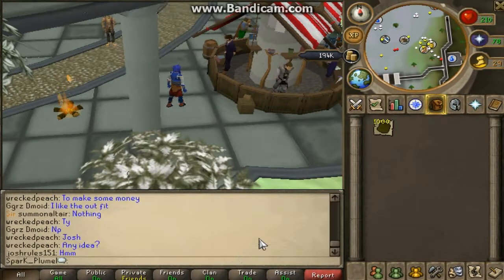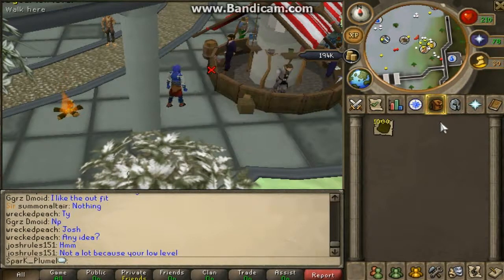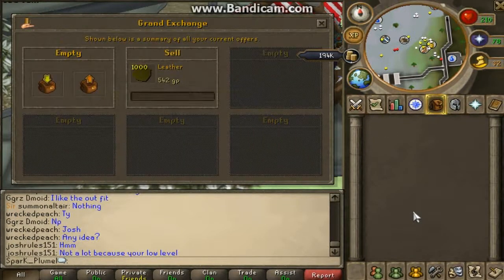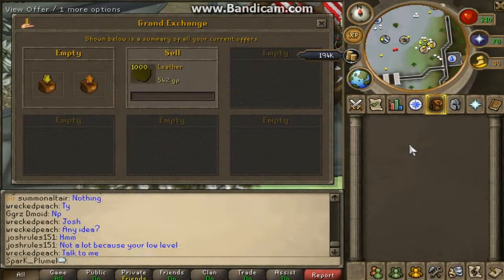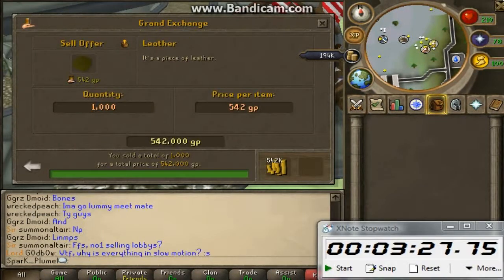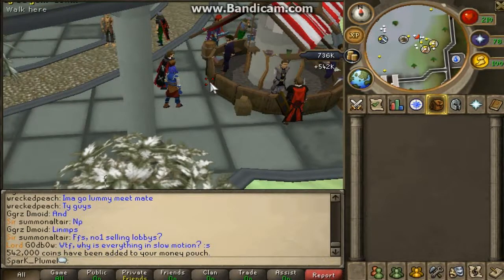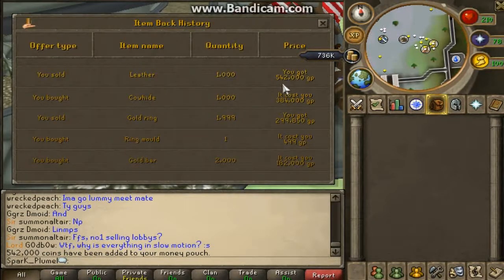Alright, so we're at the GE with my 1,000 leather and we're going to sell them straight away. I'm going to use a stopwatch which I recently downloaded. I'll stop the clock at 3 minutes 27 seconds, and we got the money. I'll just go into history to show you what the prices are.